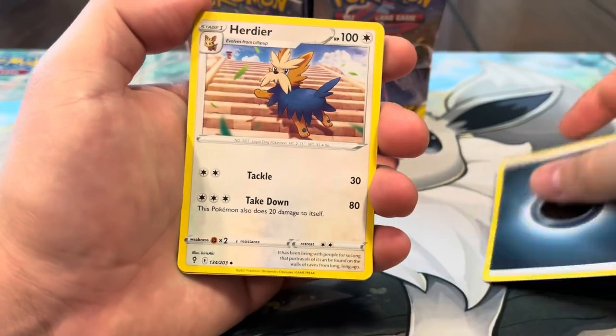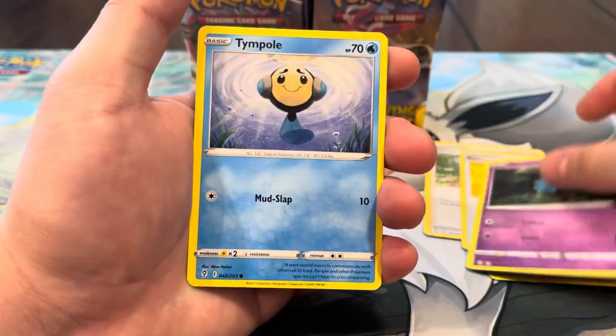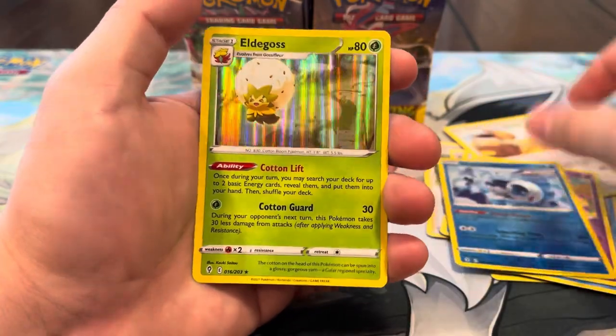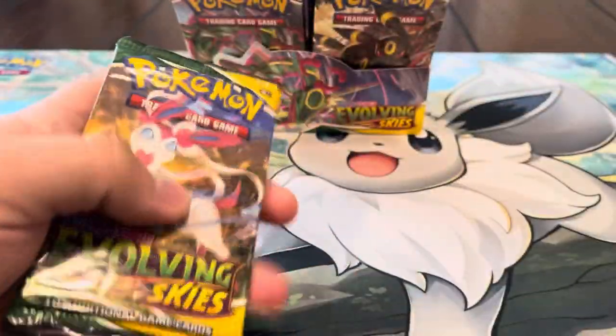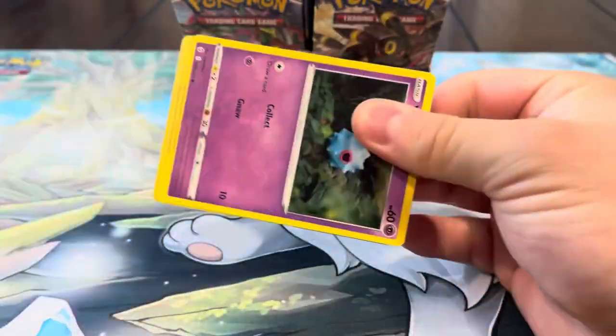We got Dark energy, Herdier, Aroma Lady, Rescue Carrier, Woobat, Temple — Psyduck, Eevee, Cutiefly — we got the reverse Wishiwashi — and a hollow Eldegoss! I think that's our first regular holo surprisingly. That's kind of weird, normally we have so many regular holos.